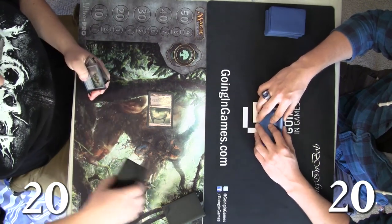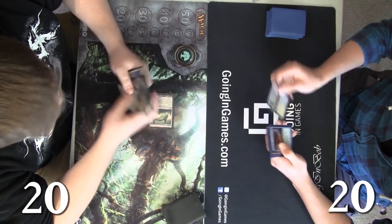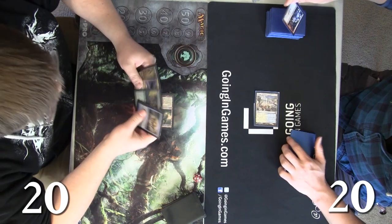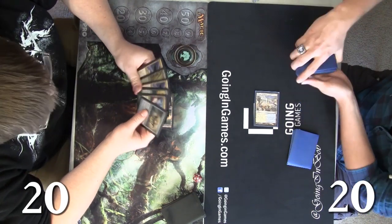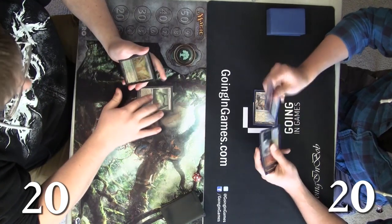He sees what's on top and leaves it there. Then he'll pass it to Josh. Josh rips a Cyclonic Rift — just shows that to us real quick — and he's going to lead off on a Temple as well. He sees a Frostburn Weird, which is not a land, so that's going to go on the bottom, and he'll pass it back to Andy.